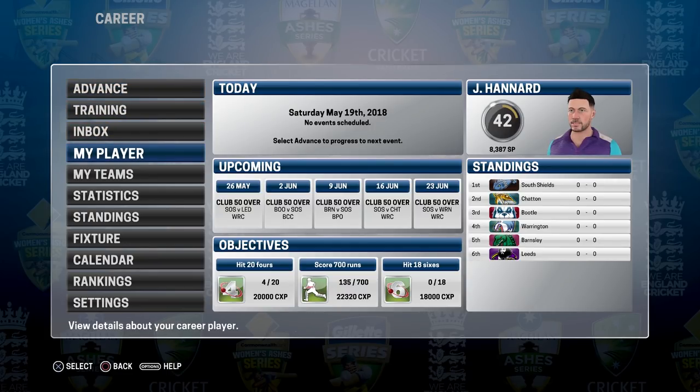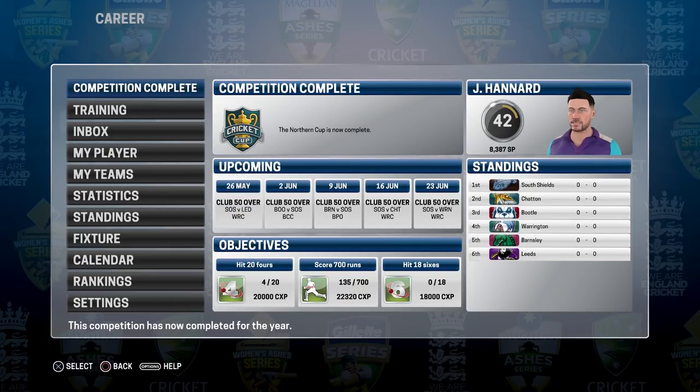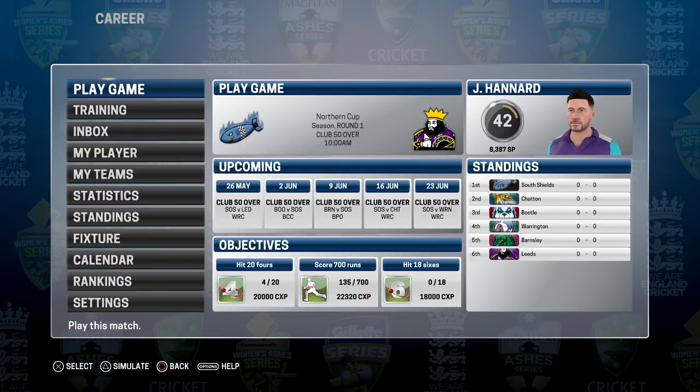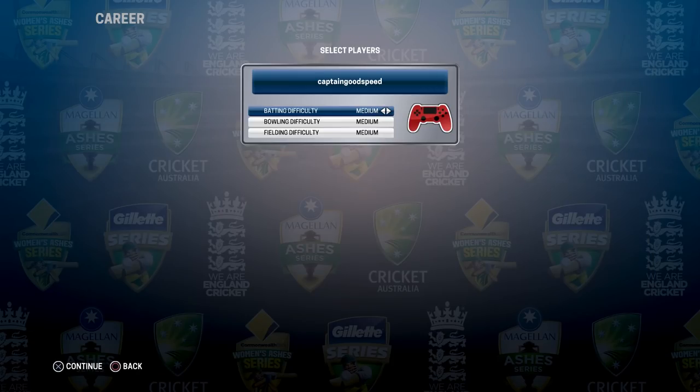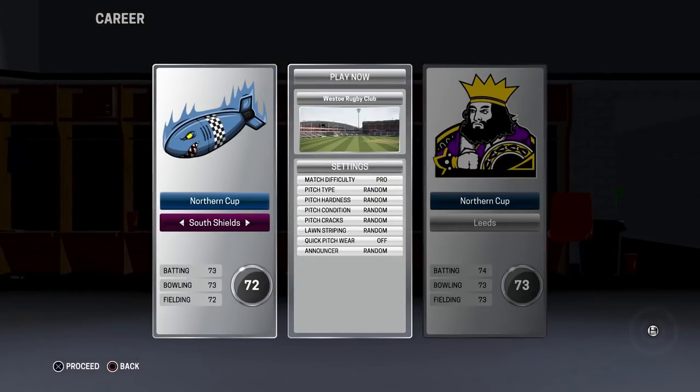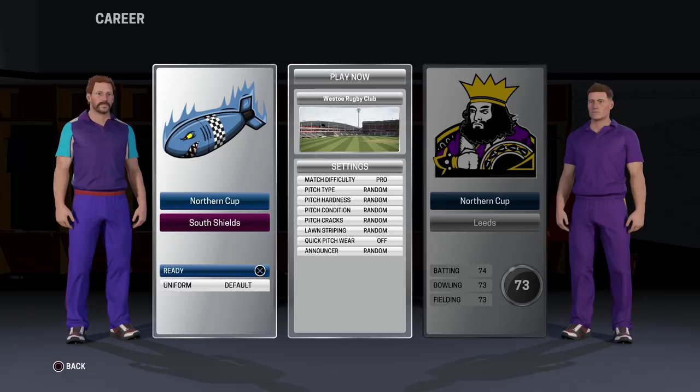We're going to focus on career mode with my own personal player starting at my hometown club South Shields. This is my player — you can see him on the right there. He's going to just be a batsman; we're not going to bother with the bowling. We're getting underway today with the 50-over club competition, and we're going to be playing Leeds first. I think the three-day club thing is complete, so we're playing this one on medium difficulty using buttons rather than analog sticks.